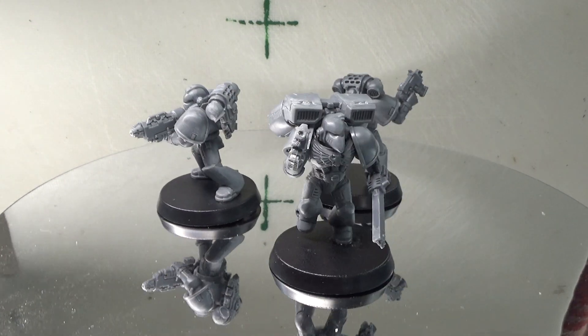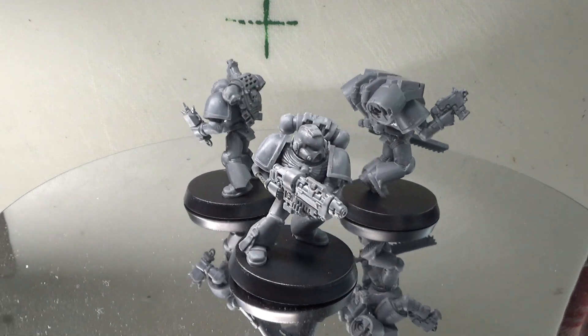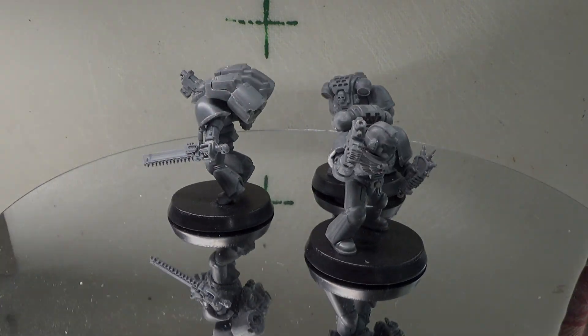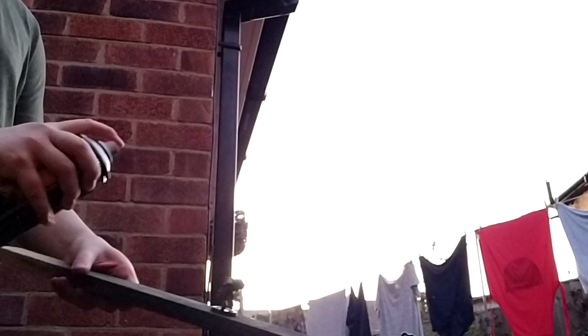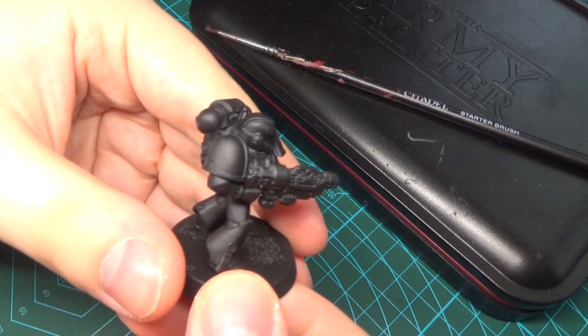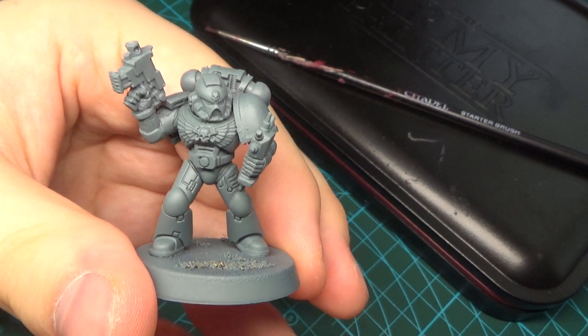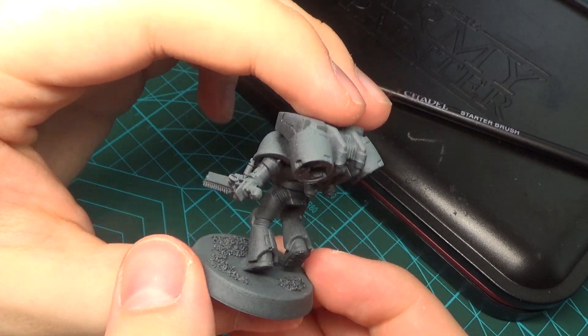I settled on a veteran sergeant, a battle brother assault marine, and a lieutenant for my testers — it gave me a broad range of schemes I'd chosen for the rankings. After building, I had to wait until the sun set before the wind outside had finally died down and I was able to prime. I decided to use a different type of undercoat on each model: for the veteran, I used a simple Chaos Black undercoat; for the lieutenant, a pure Mechanicus Standard Grey undercoat; and then a zenithal undercoat using both primers for the assault marine.